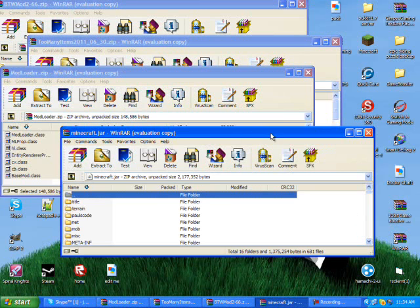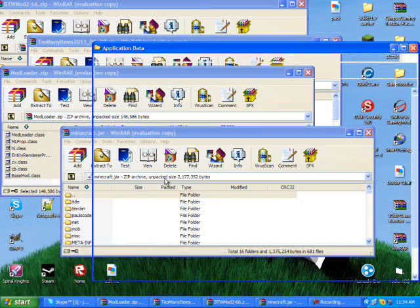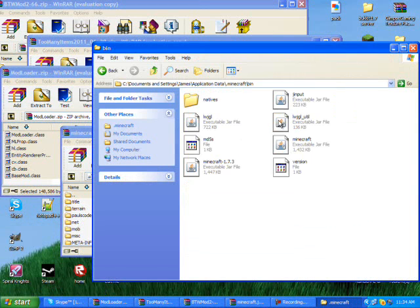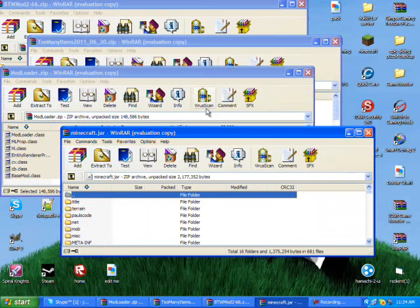Basically, if you don't know how to open up your minecraft.jar, you can go down here, do Run, type percent AppData percent. If you can't find Run, you can navigate to .minecraft, then go to bin. Open up your minecraft.jar with WinRAR — I suggest WinRAR. If you don't have WinRAR, Google it.